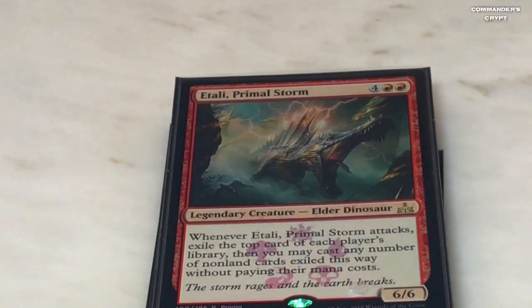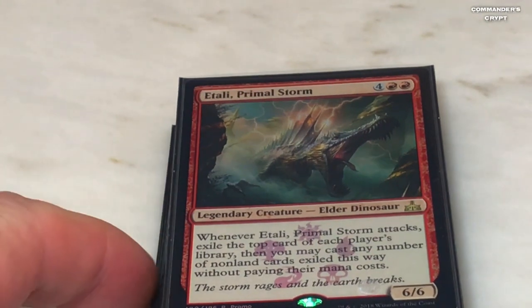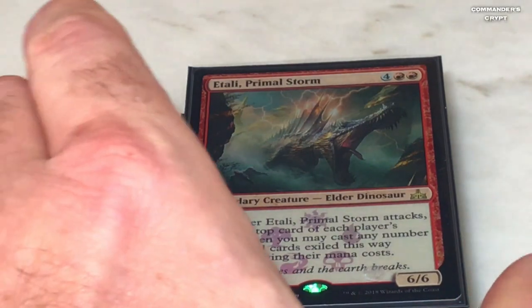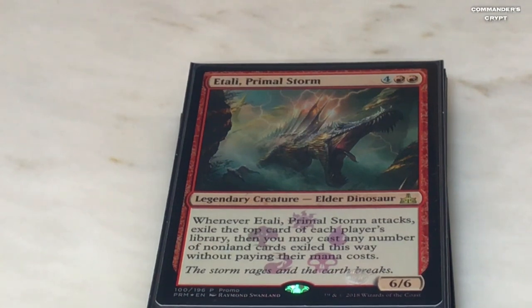The more I play this deck, the more I really like it. At first I didn't get the hype with this commander, but I do now. Atali Primal Storm — two red, four colorless. Whenever Atali Primal Storm attacks, exile the top card of each player's library, then you may cast any number of non-land cards exiled this way without paying their mana costs. If you're playing in a pod of five or six and you get this guy out and attack with Isshin's ability, you're going to get ten cards — that's backbreaking. You're grabbing all their permanents and maybe using their own removal spells against them.